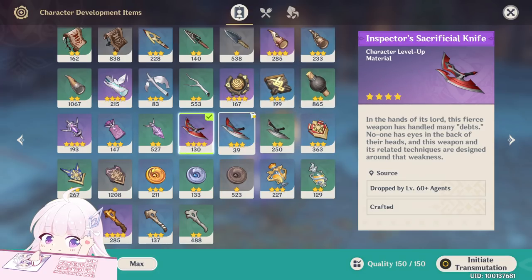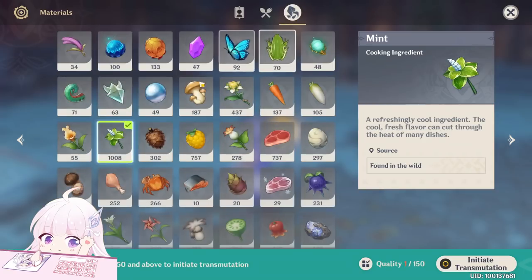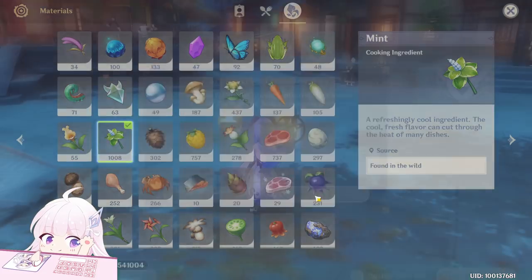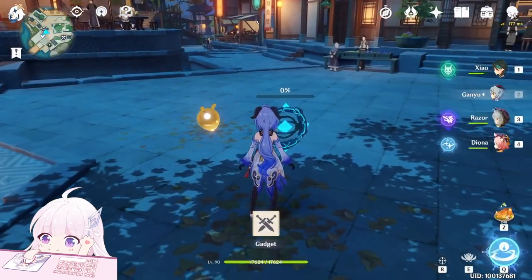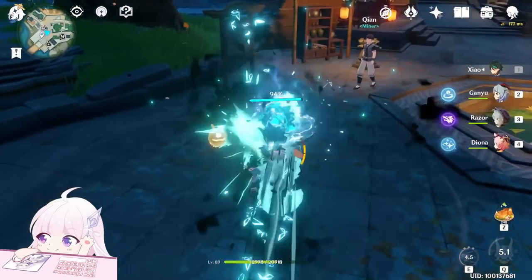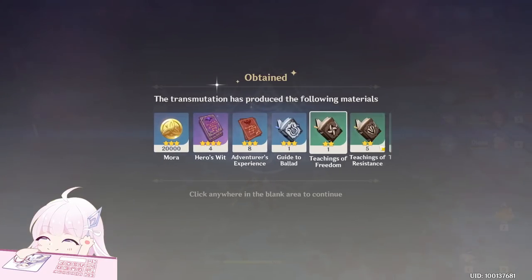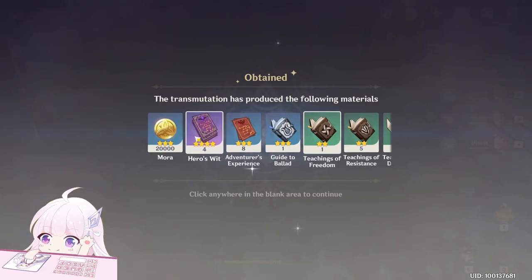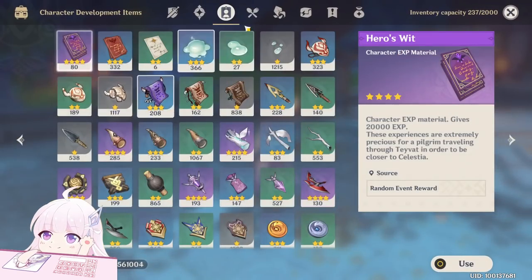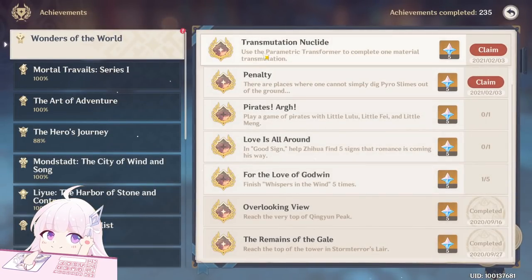Now you just need to charge it with the elements. We got it! You can see it's really random things — but 150 mint for 20k mora or some XP cards? I'd say worth it. Now to use it again you must wait one week — six days. This is the achievement: Transmutation, Nucleid.